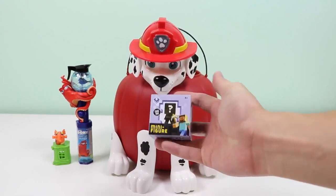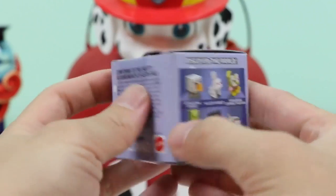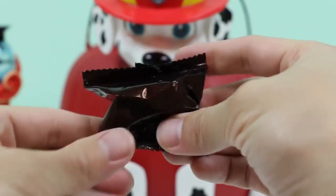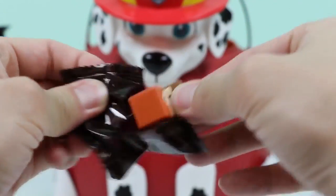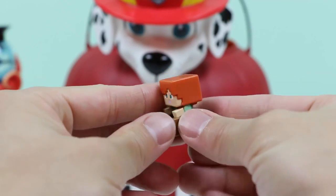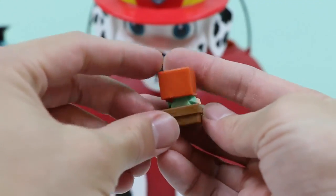Hope you're doing alright Marshall! Now let's check out this Minecraft minifigures blind box! Here are all the characters we can collect from the Ice series. Yes! We found Alex with the Boat! How are ya Alex? I'd love to chat, but we have to go save Marshall! See ya later!